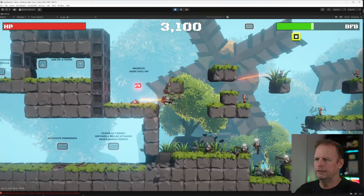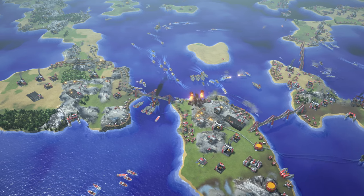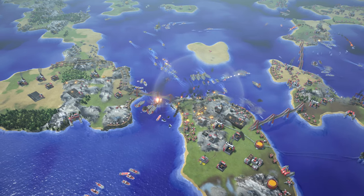Hello everyone and welcome to episode 136 of the 10-minute modeling challenge. This week we're switching from one game to another. I'm going to go from Unfair Rampage, where we were doing a windmill last week, and switch over to the RTS game Lionmore and create a new building there — we need an academy.